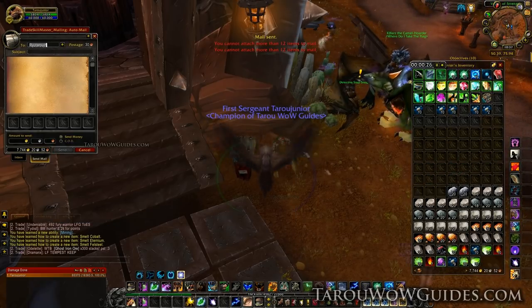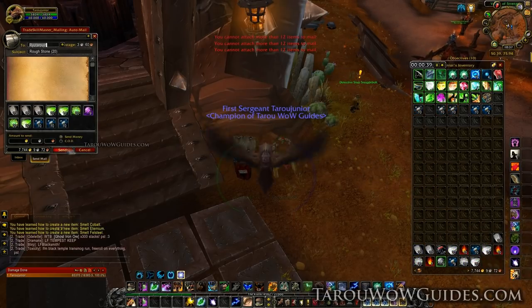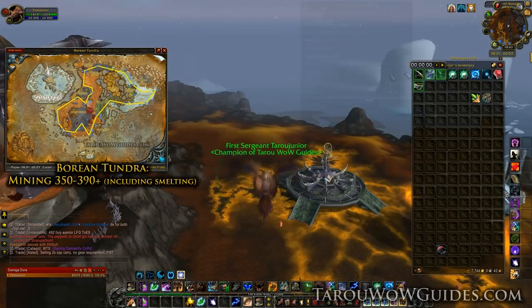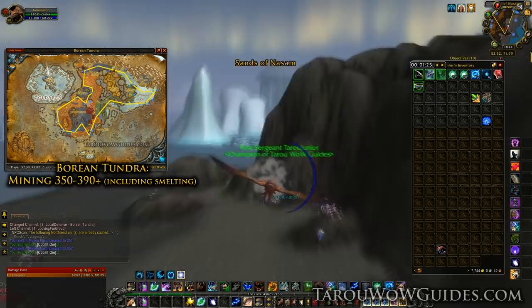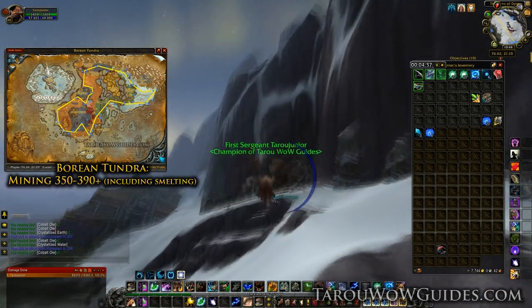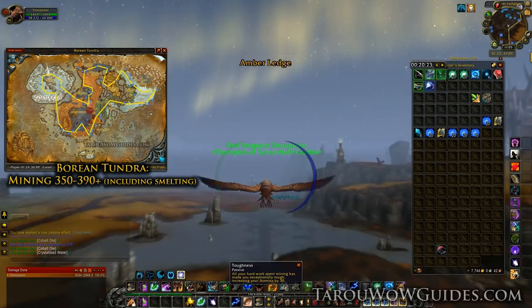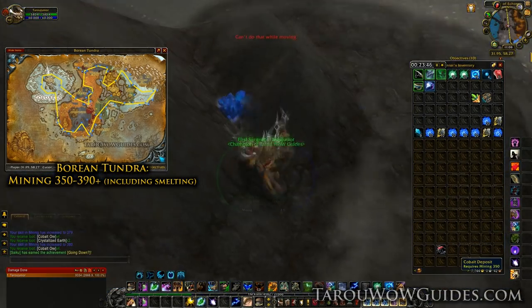At this point you'll also want to empty your bags — I just send everything off to an alt, which makes it really easy. When all your bags are empty and sorted, grab the Zeppelin or boat and head over to Borean Tundra in Northrend. Borean Tundra has a pretty simple route, but it may take two or so laps to get the skill points you need as nodes are distant, especially when others are farming. After your first lap you can stop by Warsong Hold or Valiance Keep and smelt whatever cobalt ore you have for some easy skill ups to 375. Howling Fjord is also a great place to mine cobalt ore and you can find a route for it on my website.